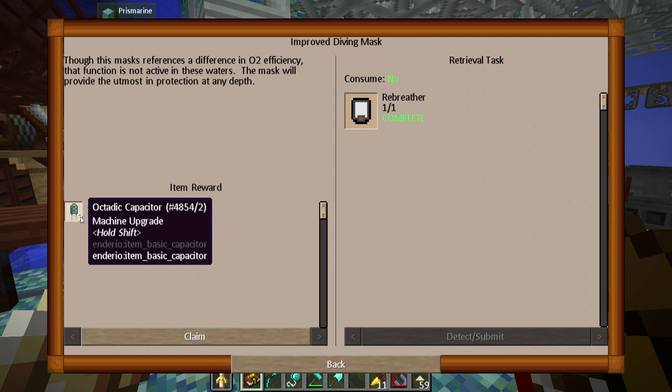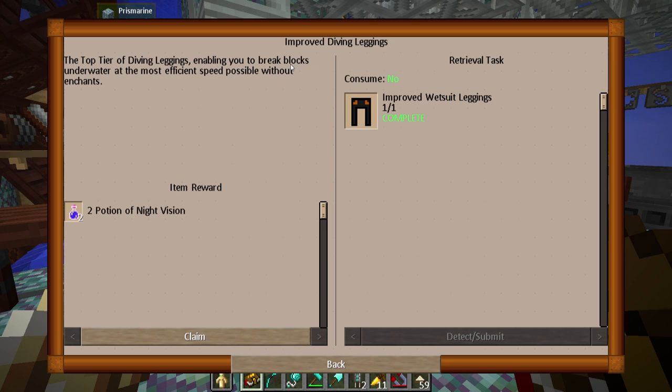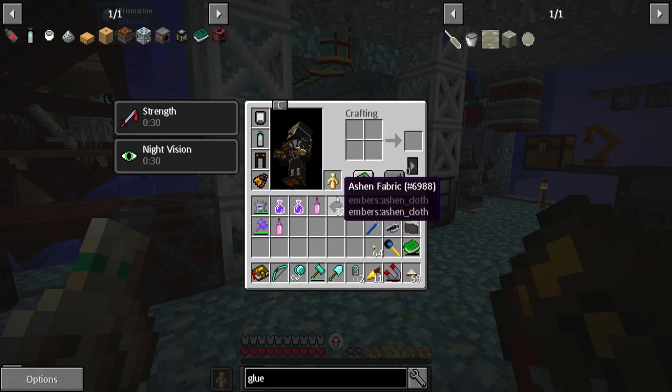Though this mask references a difference in O2 efficiency, the function is not active in these waters. The mask will provide the utmost in protection at any depth. The trousers enable you to break blocks underwater at the most efficient speed possible without enchants. Potions of night vision. High-capacity O2 tank boasts an additional eight minutes of breathing time underwater before requiring a refill.